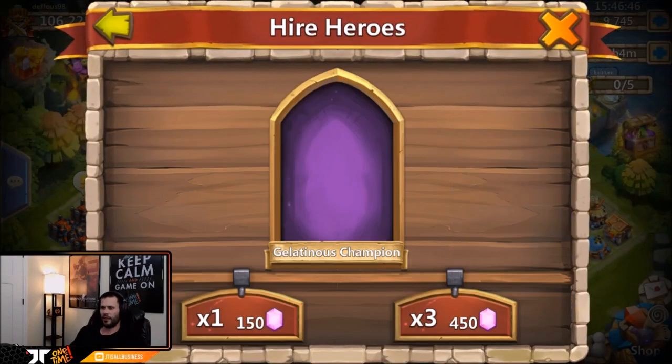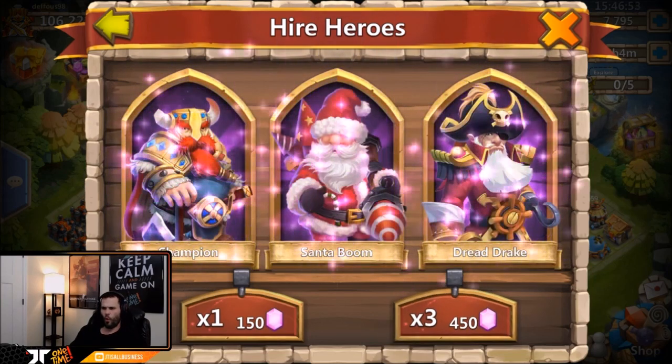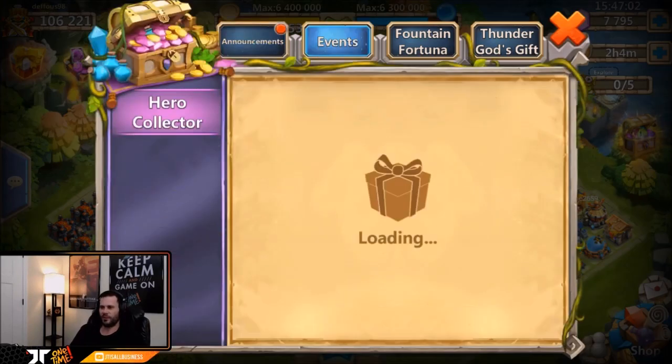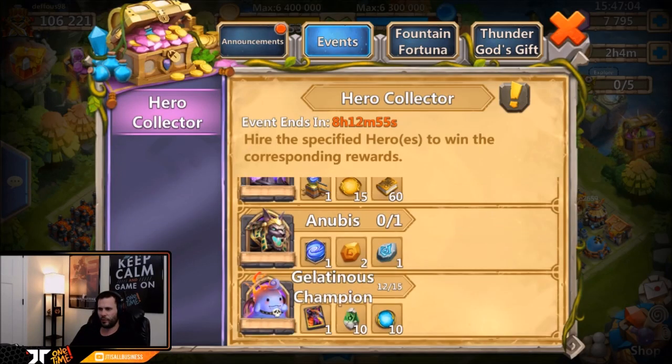A Michael - nice, we'll definitely take that as Michael has 5 of 5 Revites so he could use backup Michaels. Come on, give me Anubis! A lot of Gelatinous Champions though. Oh, a triple legend with Dread Drake, Santa Boom, and Champion! Where is the freaking Anubis or the rare legends? It's pretty crazy to get a triple legend.